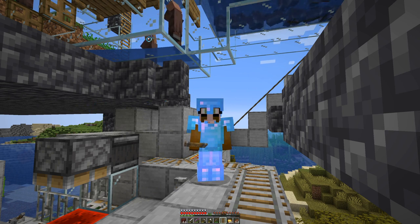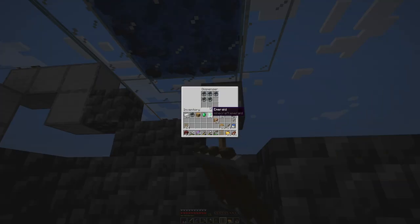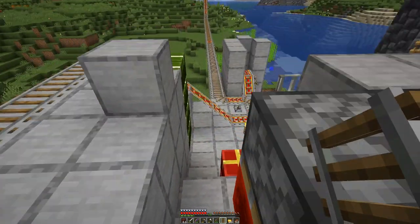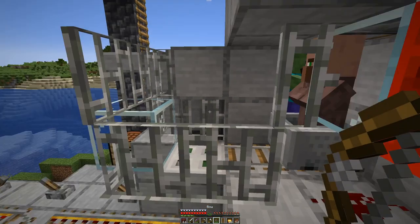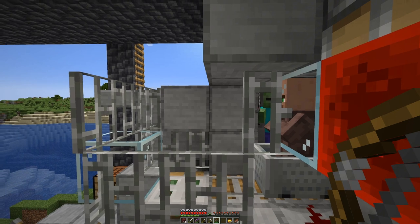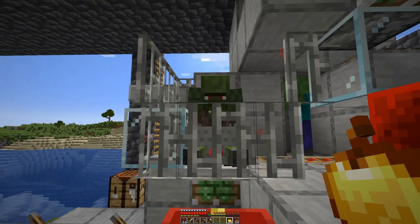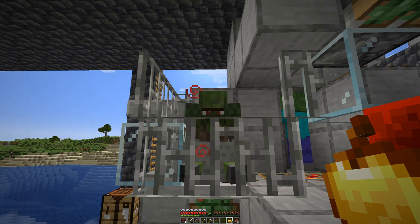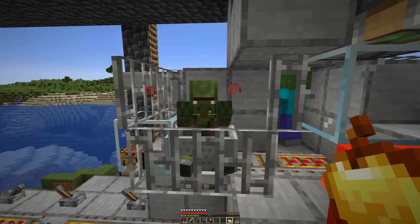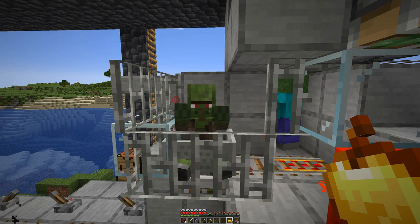Next up is the butcher. Not sure what we need the butcher for, but we will have one anyway. Next, we will have cartographers and we will have about five of them, mainly because we can get compasses and item frames from them, which is nice if you don't have to craft those yourself. Also empty maps.